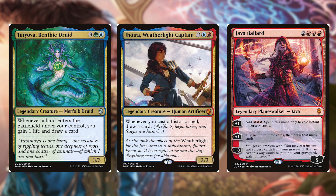Jhoira Weatherlight Captain for two, a blue and a red is a 3/3 human artificer — whenever you cast a historic spell draw a card, and historic spells are artifacts, legendaries, and sagas. Jaya Ballard for two and three red is a legendary planeswalker — her first +1 adds three red mana to cast instant and sorcery spells, her other +1 lets you discard up to three cards then draw that many, and her -8 gives an emblem letting you cast instants and sorceries from your graveyard, exiling them instead of putting them back.